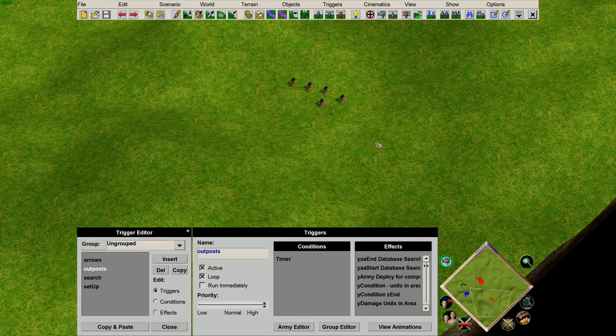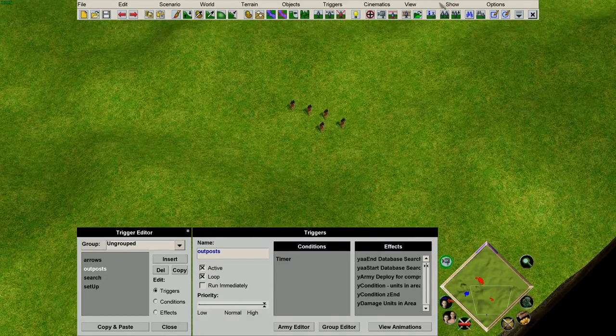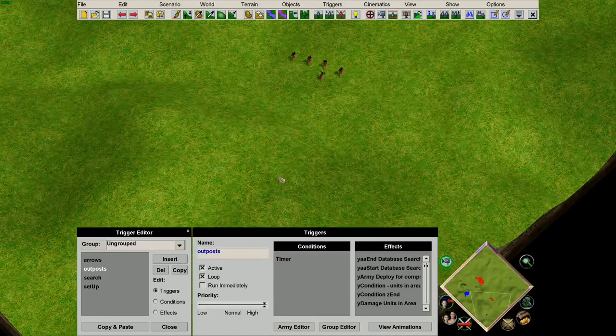You might ask what happens when you add a unit into the database and then that unit dies or gets defeated. What happens is if the game can't detect the unit in any state, then it is automatically removed from the game — you don't need to worry about it. However, in this case, it will still trigger if the obelisk is currently dying but hasn't disappeared from the game yet.